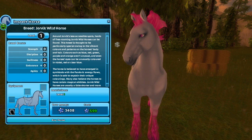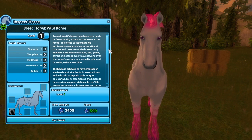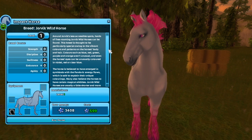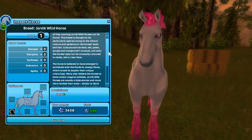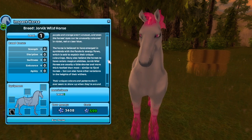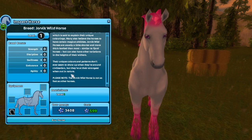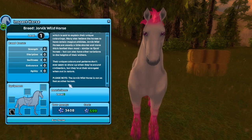Let's read this: around Jorvik's less accessible spots, herds of free-roaming Jorvik wild horses can be found. The breed is thought to be particularly special owing to the vibrant colors and patterns on the horse's body. Hair colors such as blue, red, green, purple, and orange aren't unusual. Even the horse's eyes can be unusually colored in violet, red, or clear blue. The horse is believed to have emerged in symbiosis with the pandoric energy flows, which is said to explain their unique colorings. Many also believe the horses to have certain magical abilities. Jorvik wild horses are usually a little shorter and more thick-bodied than most, similar to fjord horses, but can have other variations in heights at their withers — the wither is the part at the base of the neck. The unique colors and patterns don't ever seem to show up when they're around civilization, but are strongest when they're out in nature.